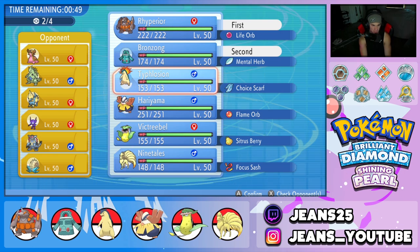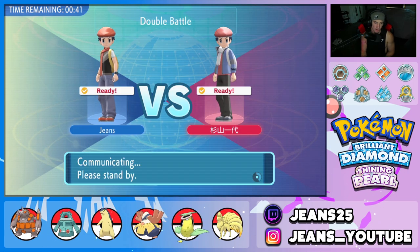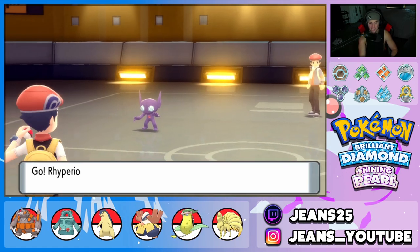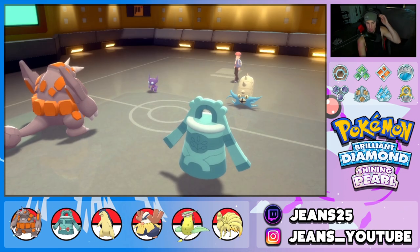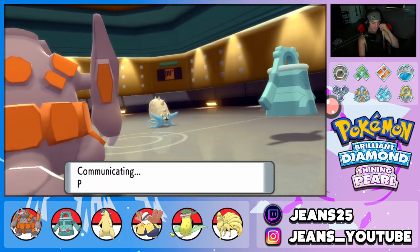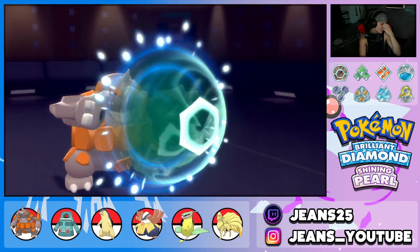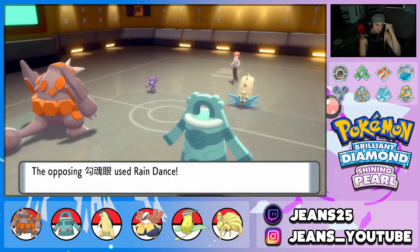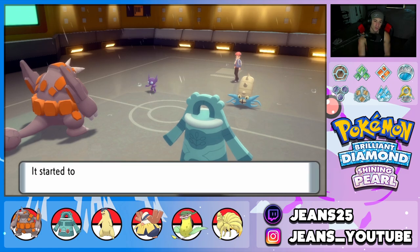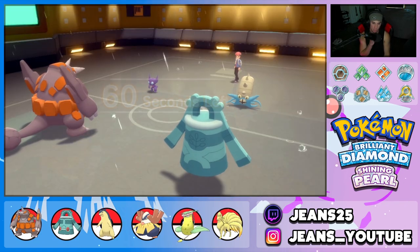He leads Omastar and Sableye. I have to Protect Rhyperior and go for Trick Room with Bronzong. He doesn't protect his Omastar — as long as he's not faking out my Bronzong. He goes for Rain Dance — okay, I'm cool with that. That thing's probably Swift Swim. We're not playing games here. Can Omastar use Quash on me? I'm going to go for Drill Run and try for Hypnosis, just in case it wants to Quash my Rhyperior.